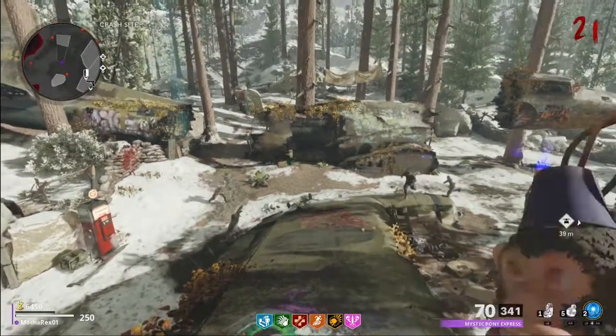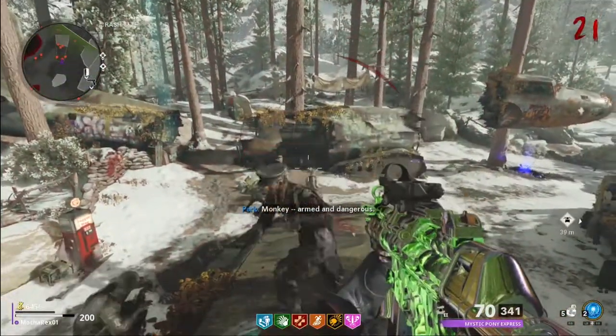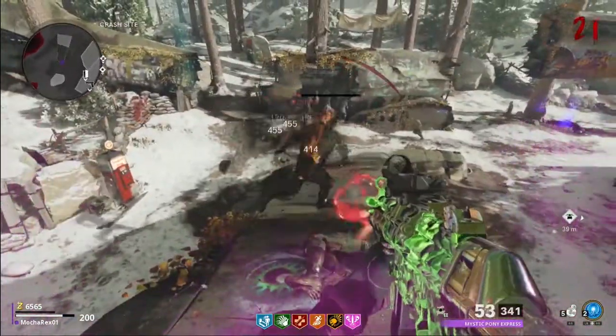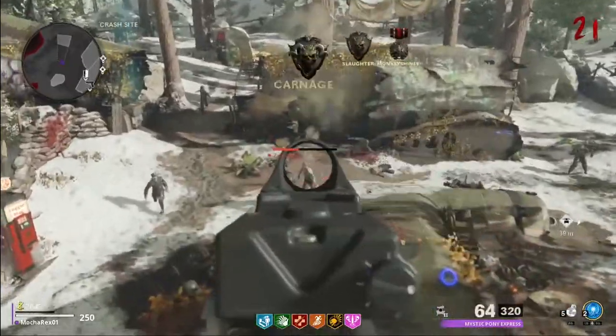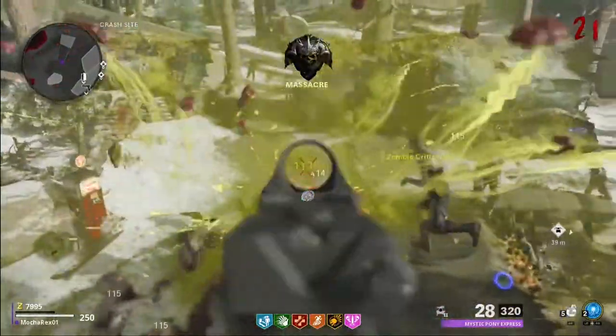In the gameplay portion, I'll be talking about the new mechanics that Cold War Zombies has brought to us — such as the Megaton, Salvage, Event Salvage, your Crafting Table, Armor, Weapon Rarity, Exfil, the Crystals you can earn, and Pack-a-Punch. Now to start this off, let's talk about the Megaton.